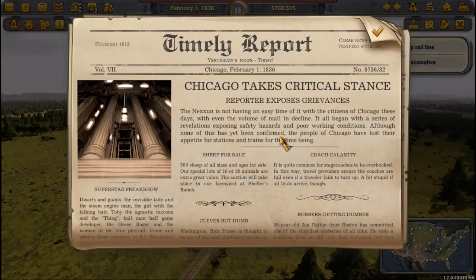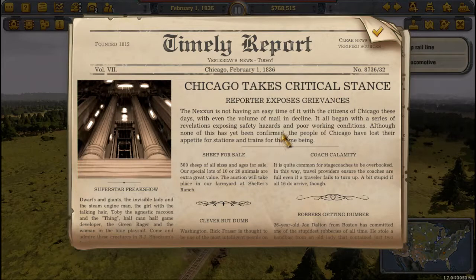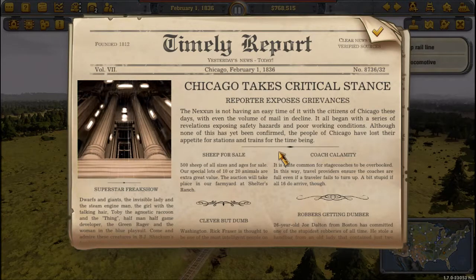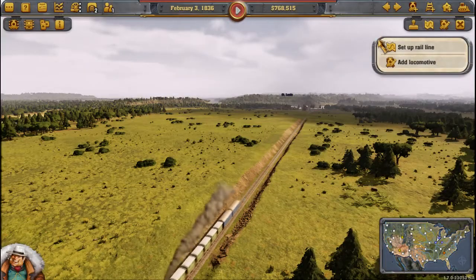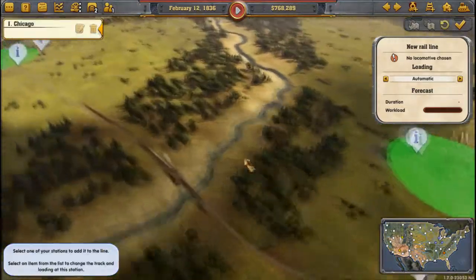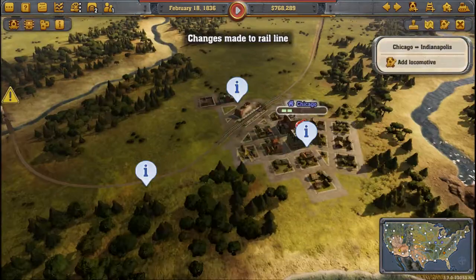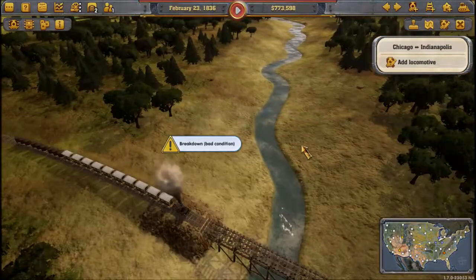Uh-oh - Chicago takes a critical stance. The Nexon is not having an easy time with the citizens of Chicago these days. With volume of demand in decline, it all began with revelations exposing safety hazards and poor working conditions. Although none of this has been confirmed, the people of Chicago have lost their appetite for stations and trains for the time being. Oh great - stop a rail line between Chicago and here.